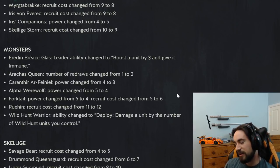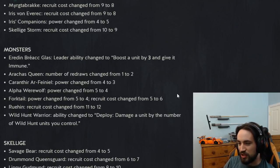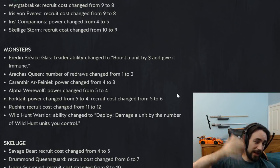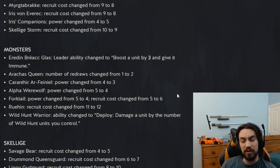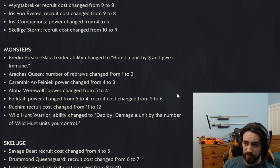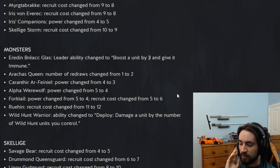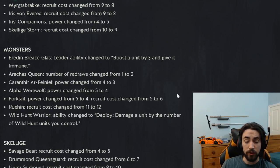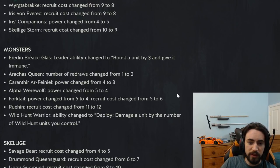Alpha Werewolf power changed from five to four. The biggest change is that thrive units at four don't get boosted by Alpha Werewolf — that's Arch Spore, Drowner, or Necker Warrior; none of those are getting that boost from four to five. But honestly Alpha Werewolf was broken — a five for five with immunity alone is good enough to see play in most decks, and the thrive on top was just insane. It still goes from 100% auto-include to 'you should probably be playing it in big unit monsters.'